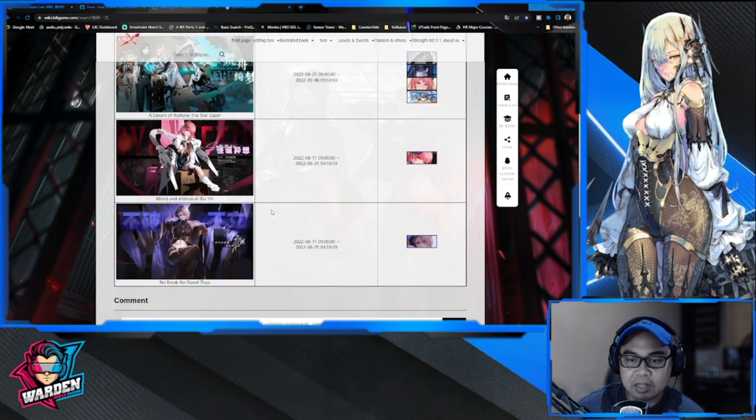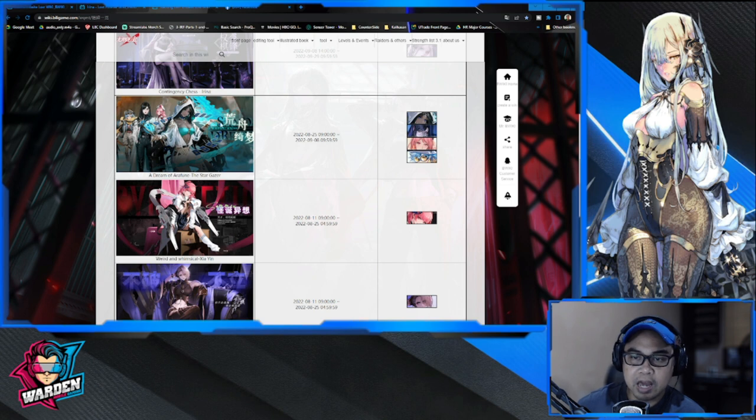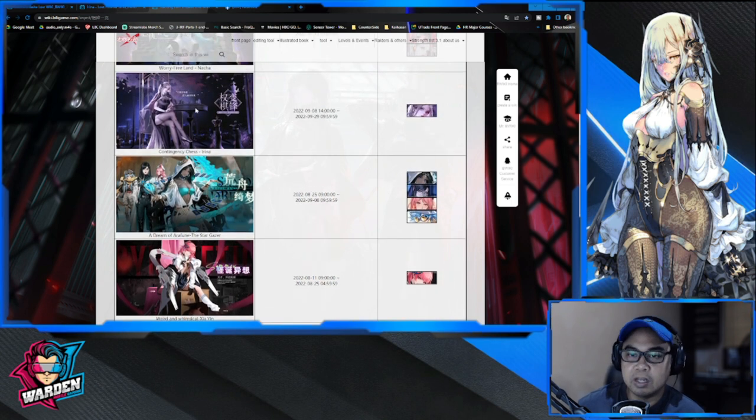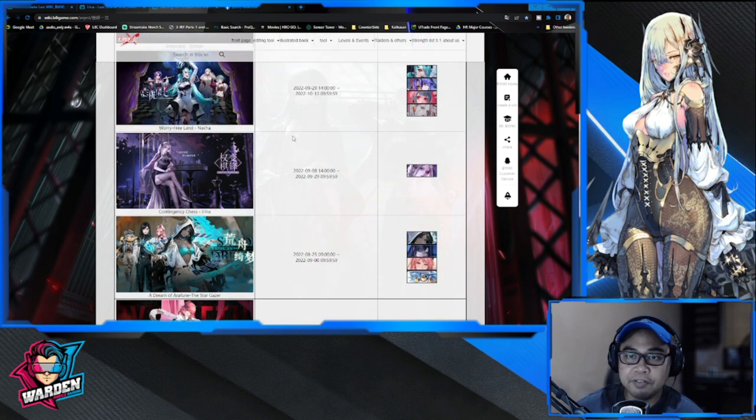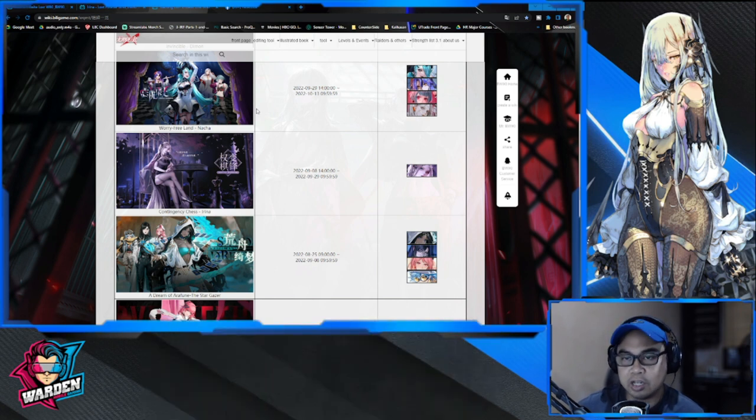Let's look at that next banner and guess what's going to happen. These were the banners that dropped: you have Zoya, you have Summer, you have Stargazer, and of course the next one announced was Irene. These banners came from the CN server. After that, the next character — her name in the English version might be Nacha — we're going to be taking a look at both of their kits.